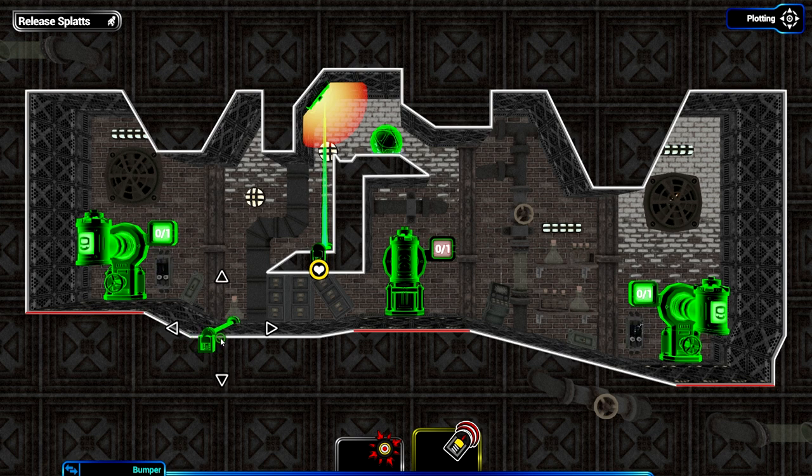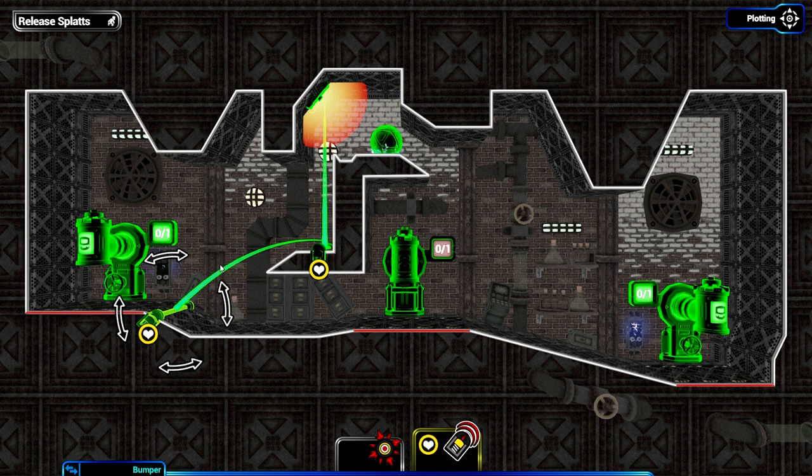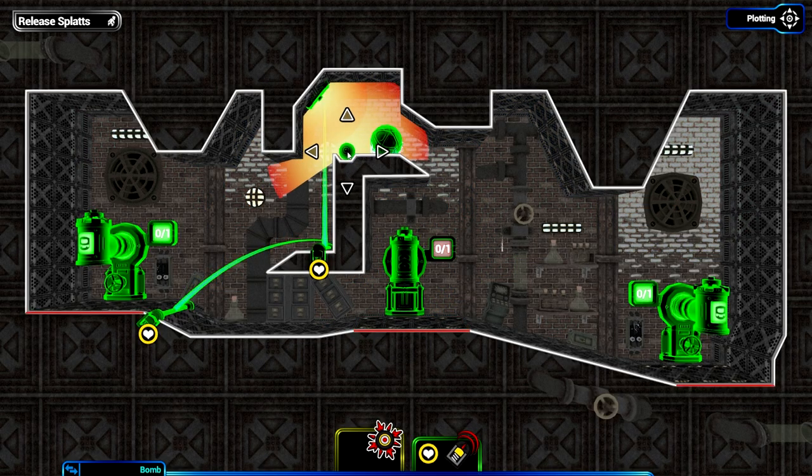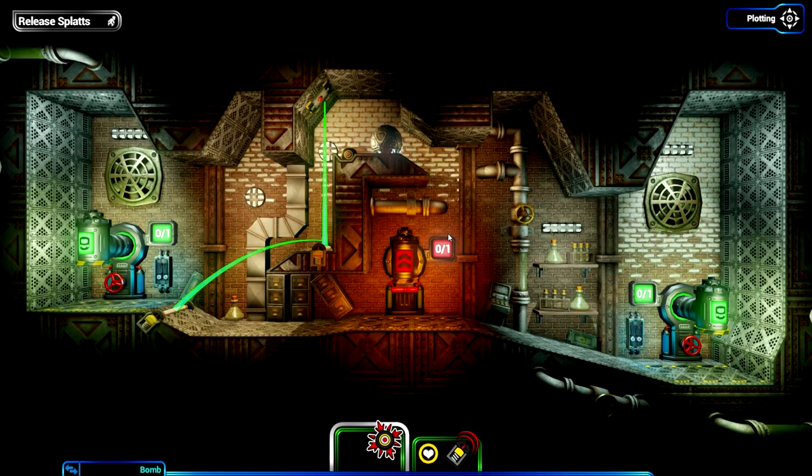My idea is that bumper already in the stage is going to throw someone up into an explosion. Guy number one walks into this bumper, gets thrown up onto that bumper - we'll just fling him straight there. He gets flung straight up, hits the explosion, goes straight into the electrified football, and the football rolls down the slope and kills guy number two. But just in case, I'll put a bomb up here as a backup. Bombs can roll down slopes, and this is fairly obviously where the bomb is supposed to be.